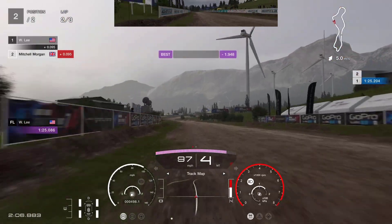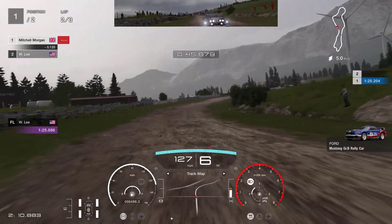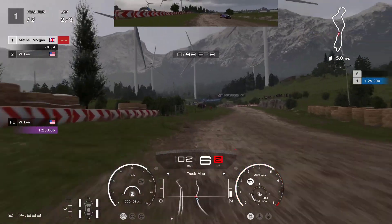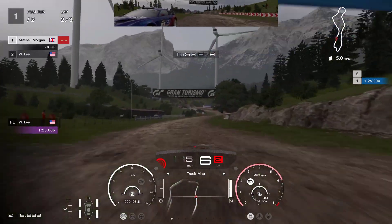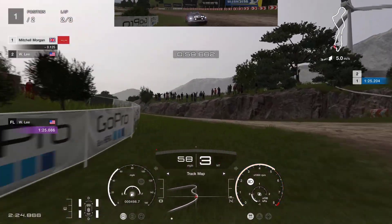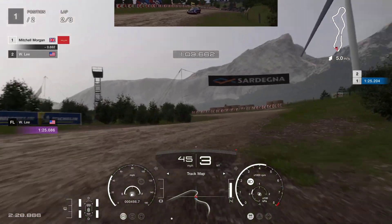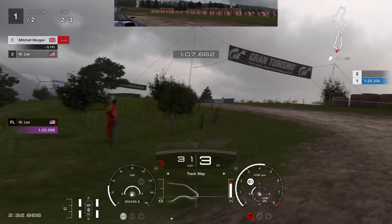That brings us back level as we go through. This is on lap number two at the moment. We're about halfway through this race and we are managing to stay with the Mustang. We're in front at the moment, only because we managed to block him there. He's coming back at us again through this corner. I've got a better run up this hill — this is the area where I am able to just do it a little bit better.